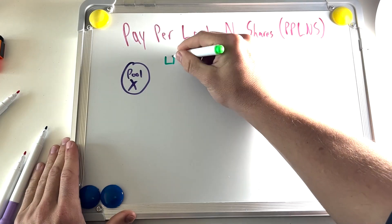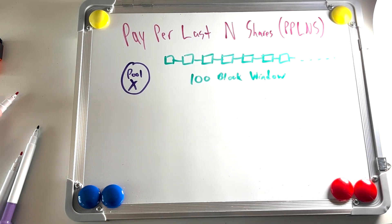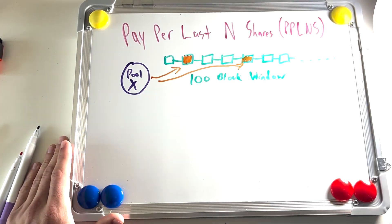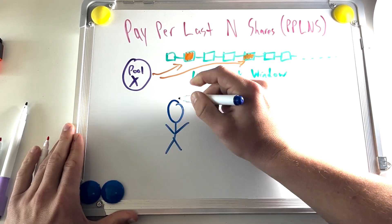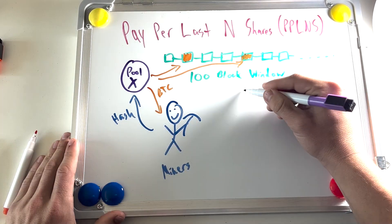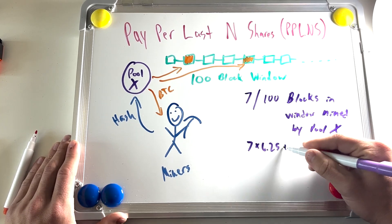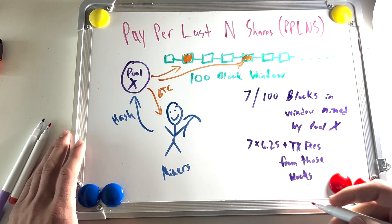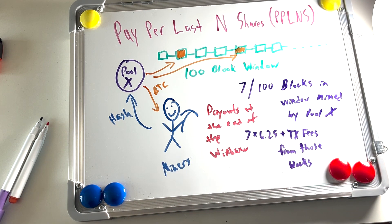This is best illustrated with an example. Let's call this Pool X. Pool X is a PPLNS pool with a window of 100 blocks. This means that the pool pays out its miners for every block that the pool mines during a 100-block window. Let's say that during a 100-block window, Pool X mines 7 blocks. Each miner that was connected to the pool for the entire window will receive the payouts from these seven blocks proportional to the amount of hash rate they contributed.